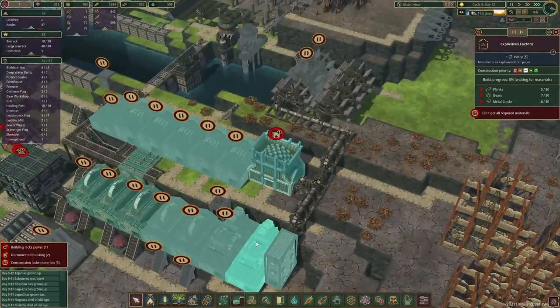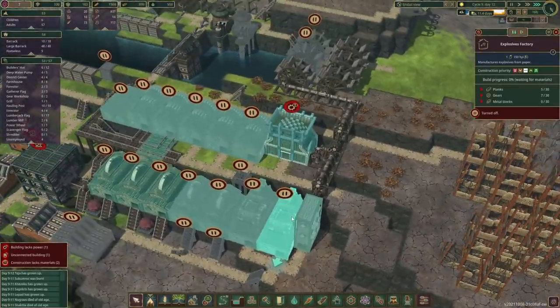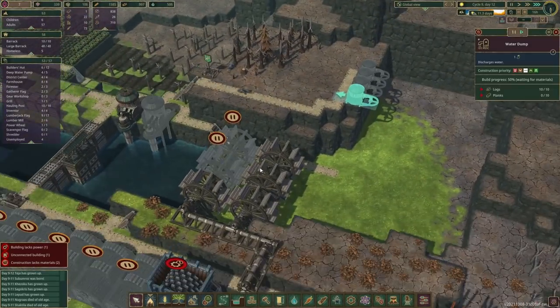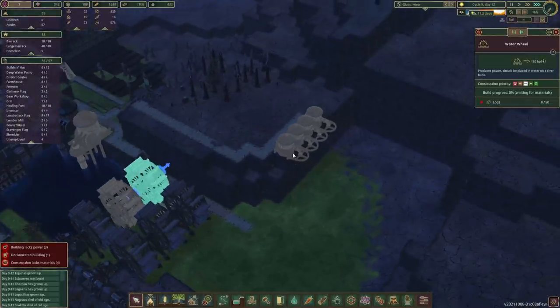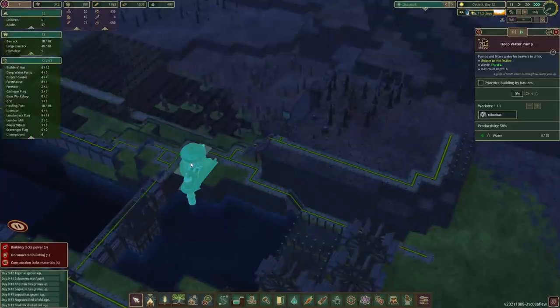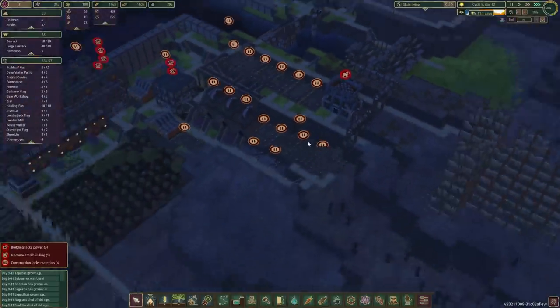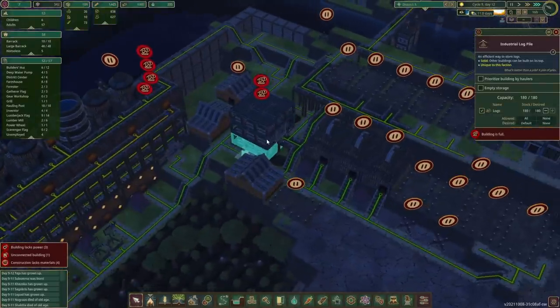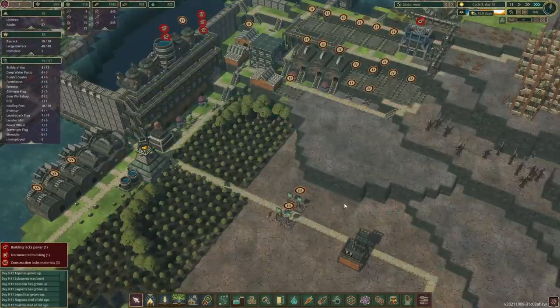Alright, they're moving up now. So let's unpause — give you the higher priority. Once these are in, we'll allocate some beavers to work in here, give you a slightly above normal priority. And yeah, those log piles are already full. I think we don't need this many lumberjacks, so let's cut them down. We've got a lot of resources already.